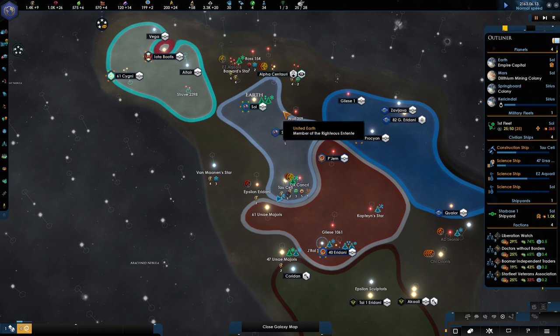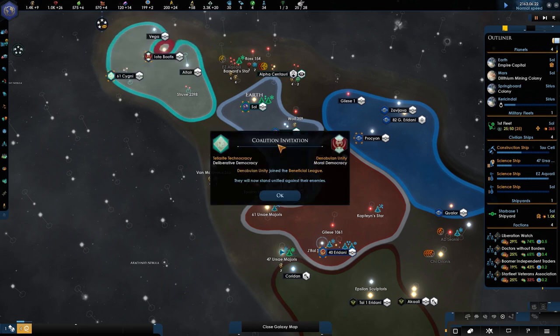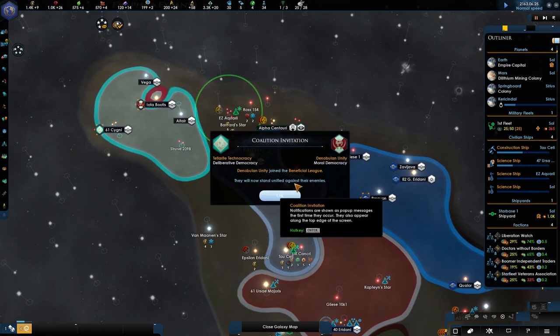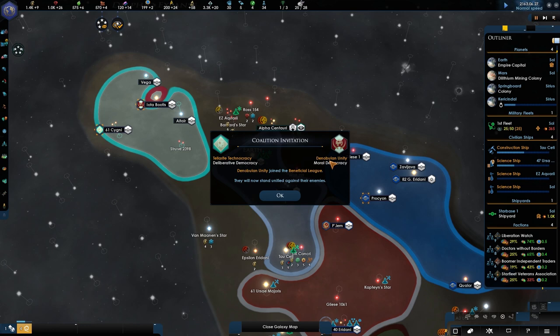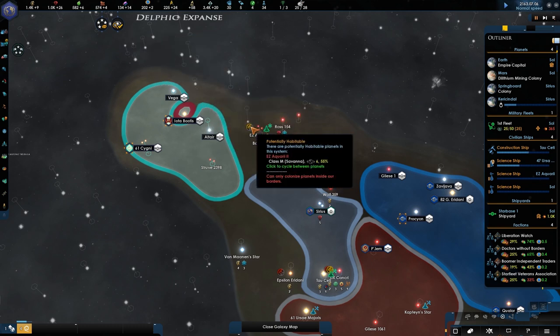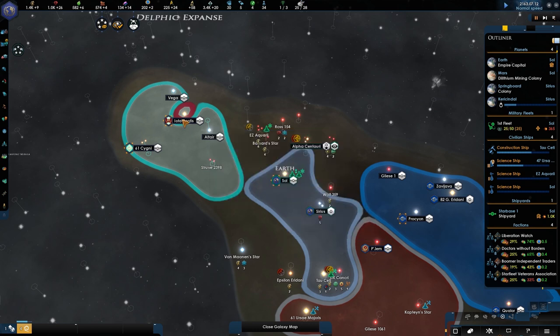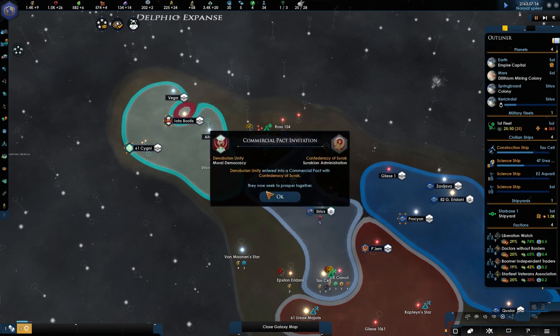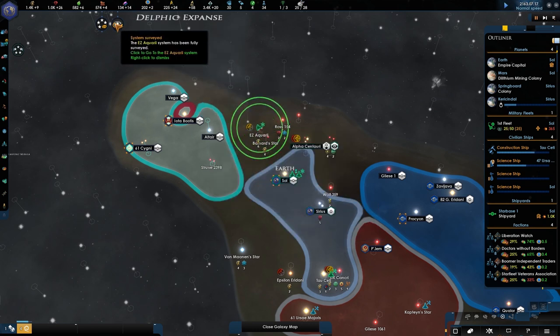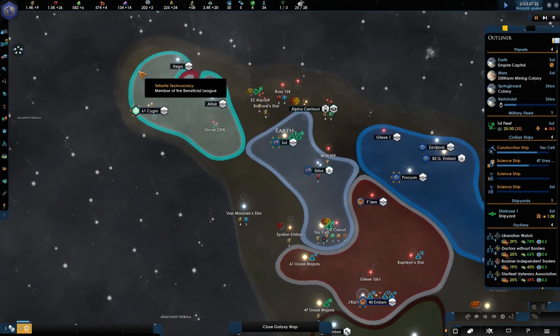Last time we actually finished our third colony, which is of course amazing. Apparently the Denobulians are now in a coalition. I don't know if that will be bad long term, because if they are in a coalition, will they join us? That is a bit of the question. But we'll see in the future.